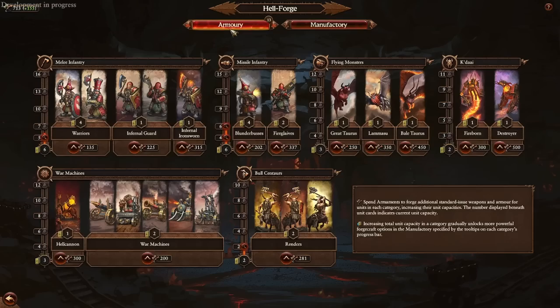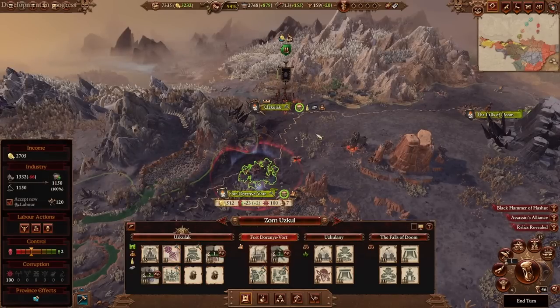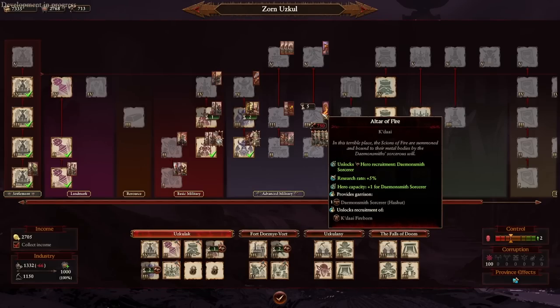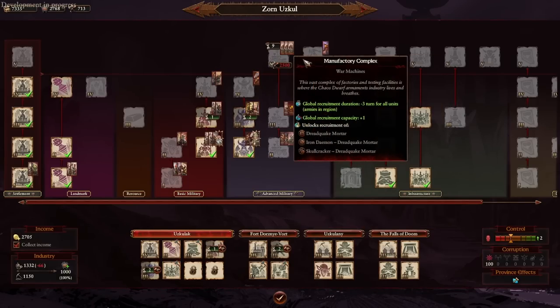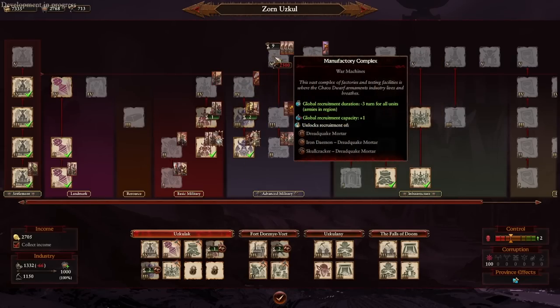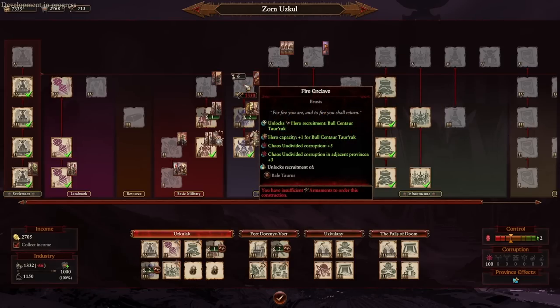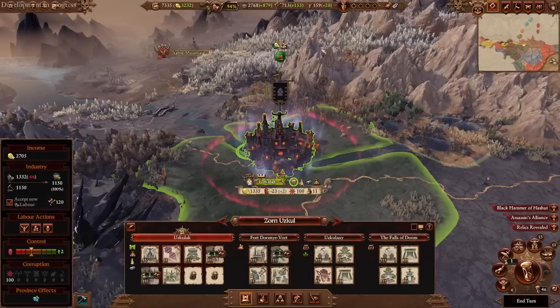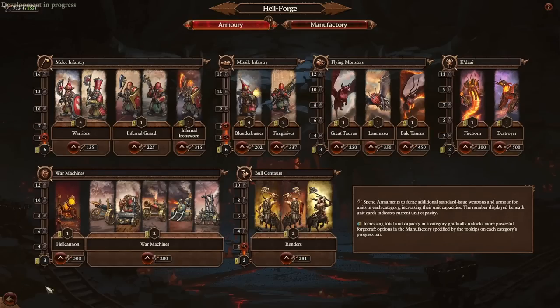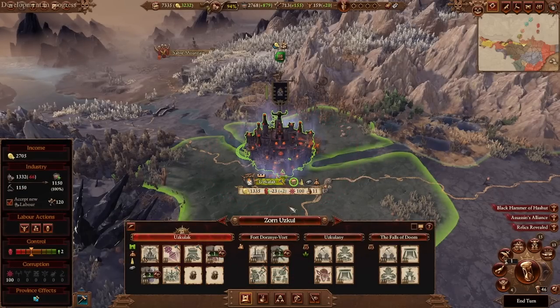Manufacturing is excellent for focusing on one unit type you want to outperform the rest. In later stages you can have multiple abilities equipped, increasing your army's strength further. Just keep in mind you have to balance these two systems — the passive upkeep for abilities will interfere with the rate you increase your unit capacity. You'll also want to keep a surplus of armaments instead of immediately spending it all, because you need extra whenever you're going to upgrade or create advanced military buildings.